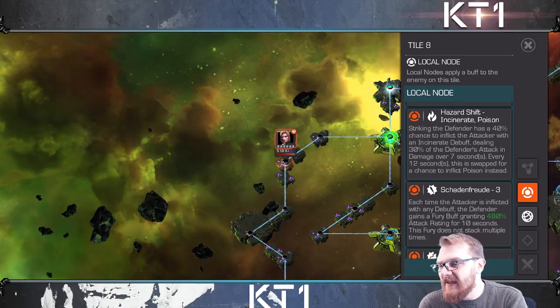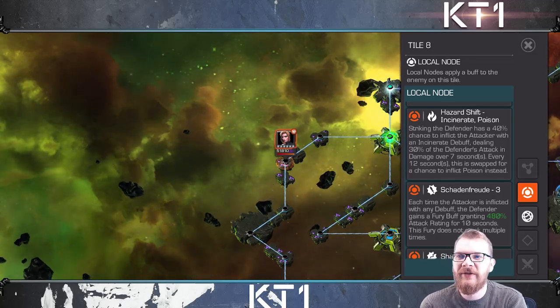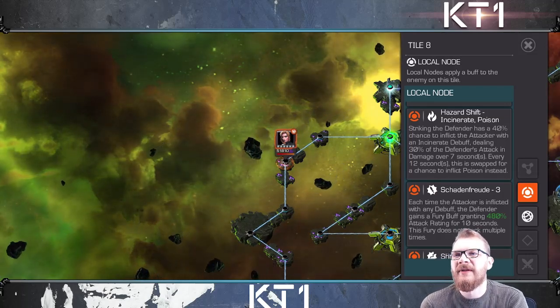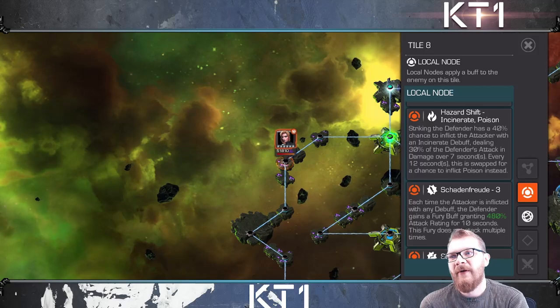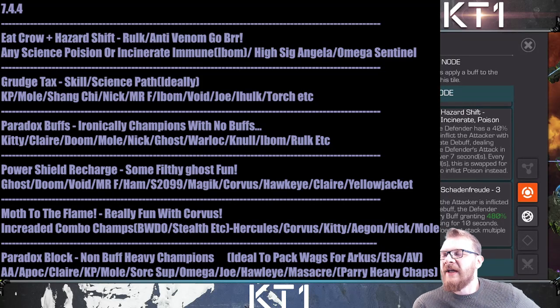Beyond those top picks, you can also work with just one of the two immunities and wait out the other. Any science poison-immune champions work — all the Hulks, She-Hulks, Overseers, and so on — or incinerate-immune science champions like Human Torch and Void. If you want to go outside suggestions, high Sig Angela should also be able to take this lane, especially with Odin pre-fights giving plenty of buffs to prevent nullification and shrug off damage or time effects, bypassing hazard shift.